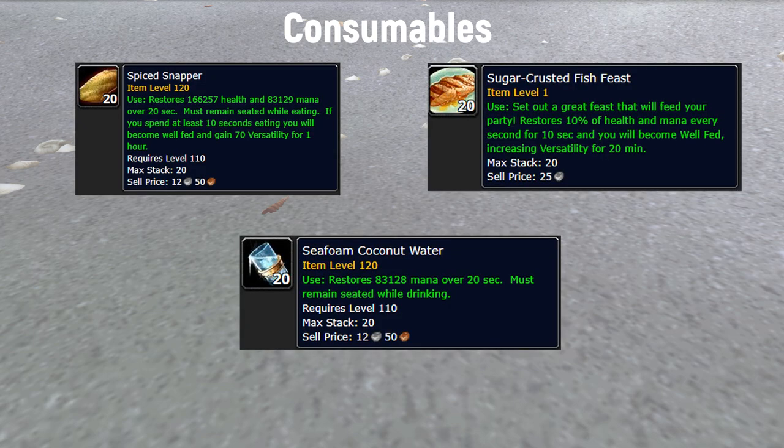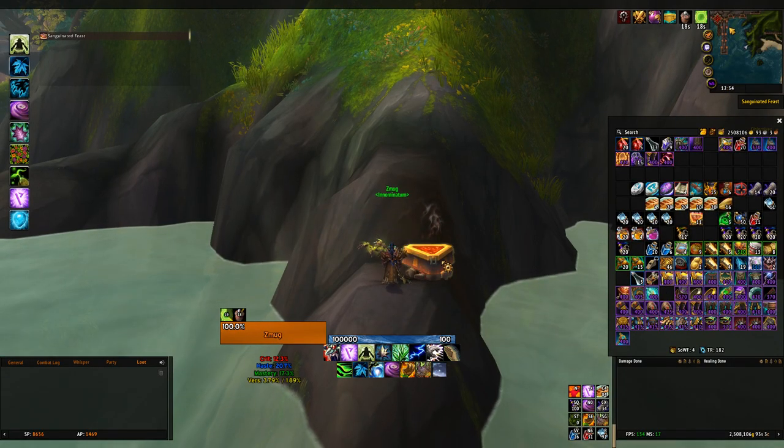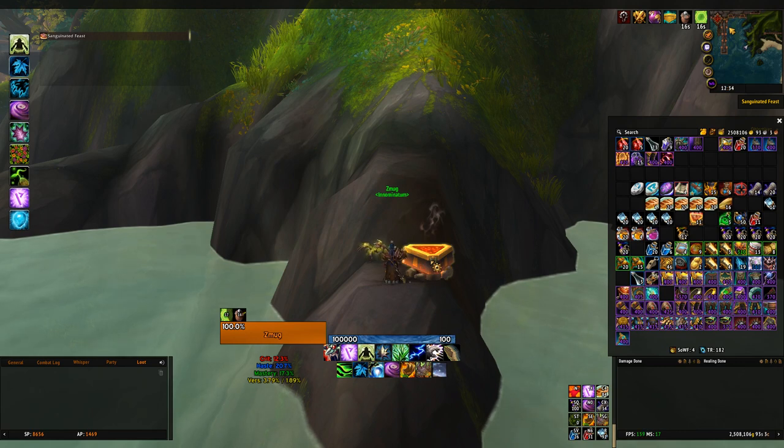For Consumables, the three things you'll use most are Spice Snapper, Sugarcrust Fish Feast, and Seafoam Coconut Water. You might wonder why Spice Snapper — it's Versatility, your least wanted stat on Resto Druid — but in Mythic Plus you don't have a lot of time to drink between pulls, so you'll be drinking from Fish Feast. The Fish Feast overrides any food buff you have unless your current buff provides higher Versatility than the Fish Feast.